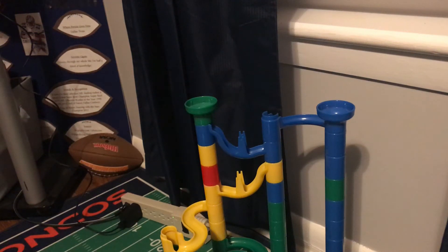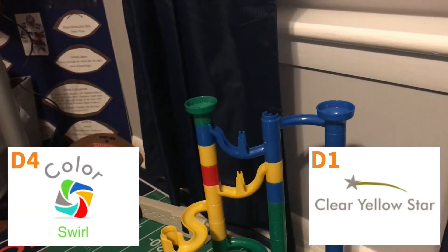Here we go. We are back in the division winner bracket, game three of this series between Color Swirl and Clear Yellow Star. Clear Yellow Star is up two in the series and can close it out right here with a win. He'll be going to play Green Yellow Swirl in the division winner bracket finals if he does end up winning this game. Color Swirl needs to keep this series alive and move on to game four, where Color Swirl would have the advantage. Clear Yellow Star has the advantage here in game three, so he will most likely win and sweep the series.